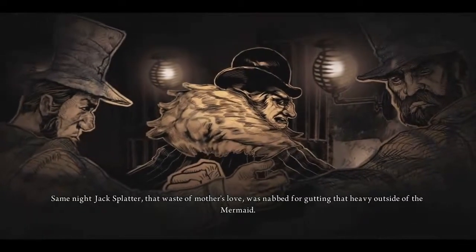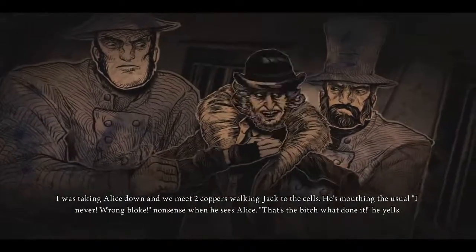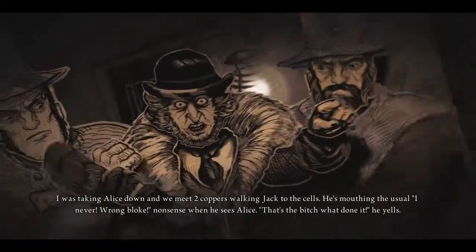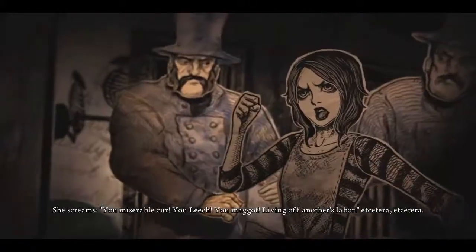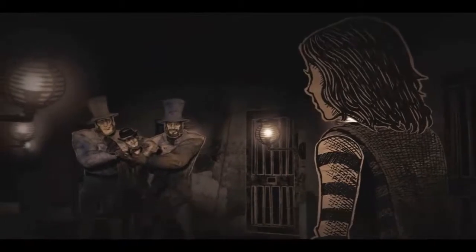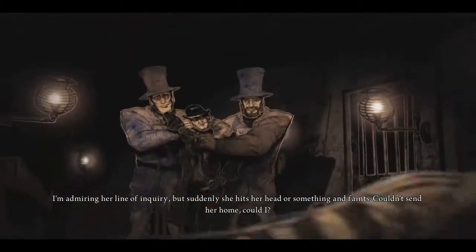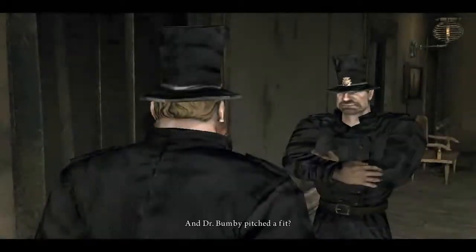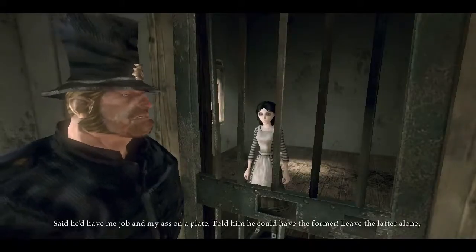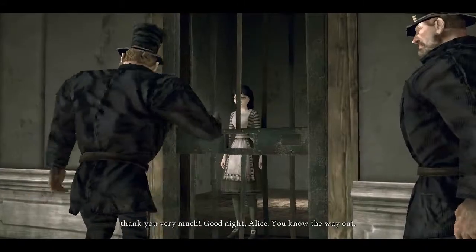Oh, what happened? Same night, Jack splattered after the waste of mother's love was nabbed for gutting that heavy outside of Mermaid. Yeah, I was taking Alice down and we meet two coppers walking Jack to the cells. He's madder than usual — rock bloke nonsense when he sees Alice. 'That's the bitch one,' he yells. She screams, 'you vile cur, you leech, you maggot, living off another's labour,' et cetera. I'm admiring her line of inquiry, but suddenly she hits her head or something and faints. Couldn't send her home, could I? And Dr. Bambi pitched her fit — said he'd have me job and me arse on a plate. Told him he could have the former, leave the latter alone, thank you very much. Goodnight, Alice. You know the way out.